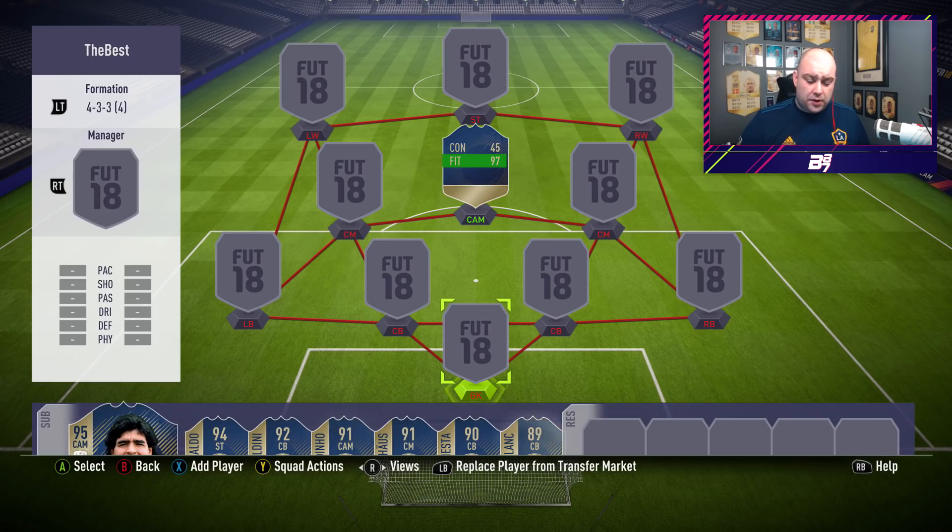He can play numerous positions. We're going to show off his traits and his in-game highlights so you guys get an idea of whether you'd ever want to get to the coin total to afford this player. It's not even a prime icon guys, it's like the second tier, but he is still worth a hell of a lot of money. If you guys want PSN cards or cheap game cards, go and check out G2A.com, link is down below. If you try and hit over 4,000 likes, that'd be brilliant.